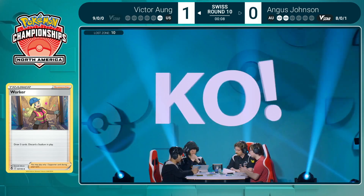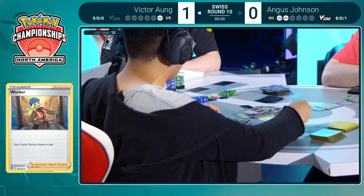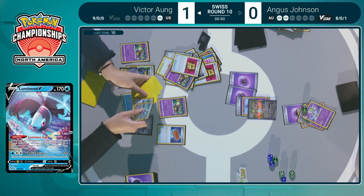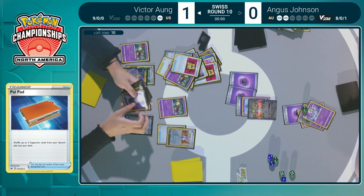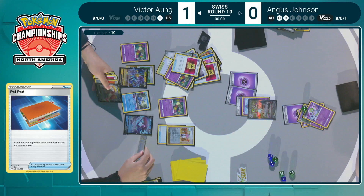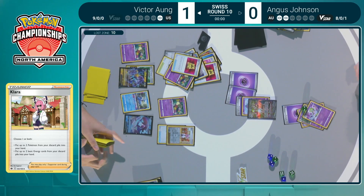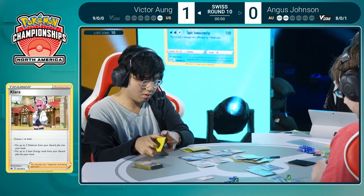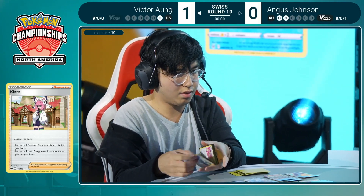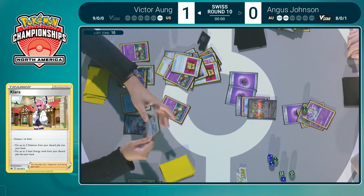Now putting back two supporters — I don't know if I like both of them. You want that Clara because you don't want to have to choose between that and a switch. Playing it right now, you have that Radiant Greninja but can't bench it. You also just made the deck bigger by putting those Colress's back — so if you see a Colress off the Comfey instead of getting closer to the switching card, Victor might have gotten a little ahead of himself right there. Nothing major, but with two Pokemon on the bench, it could get dicey. Angus is one Boss's Orders away from winning the game, and we see the Colress — the one he just put back.